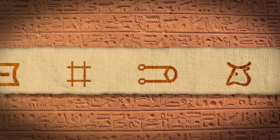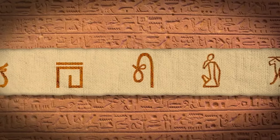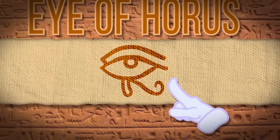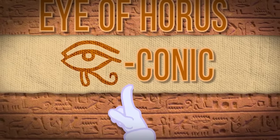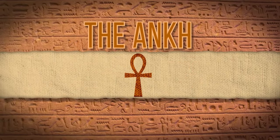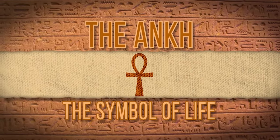But beyond that, if they really felt the need to use hieroglyphics, there are dozens of iconic ones they could have chosen — like the Eye of Horus, which, if you ask me, is much more iconic. Get it? I-conic? I hate myself so much. But instead, they decided to go with the Ankh — a symbol of life. Interesting.